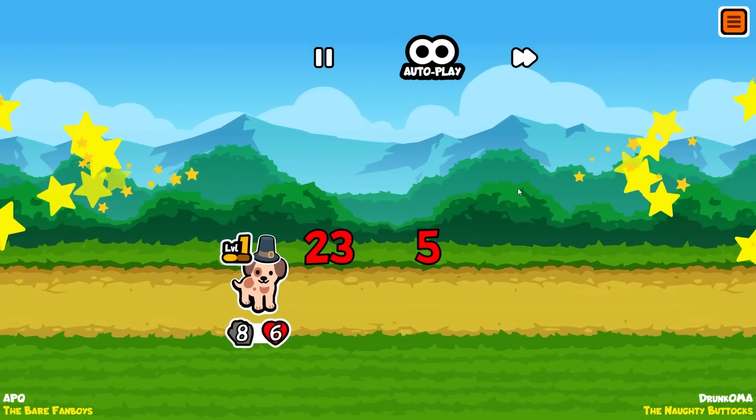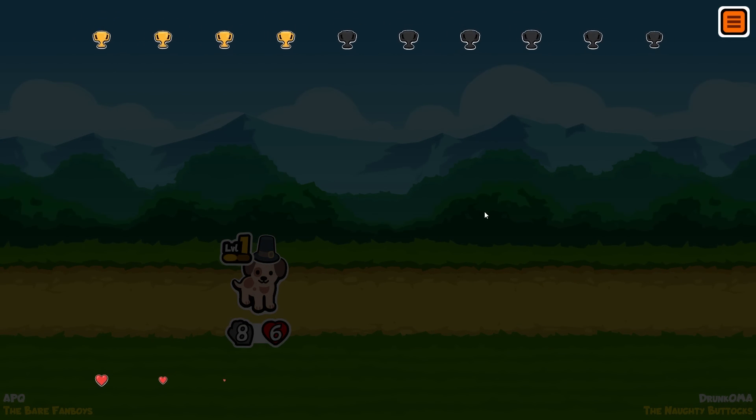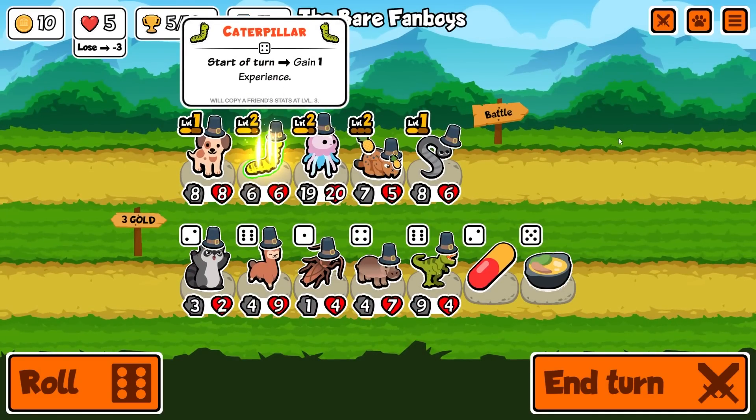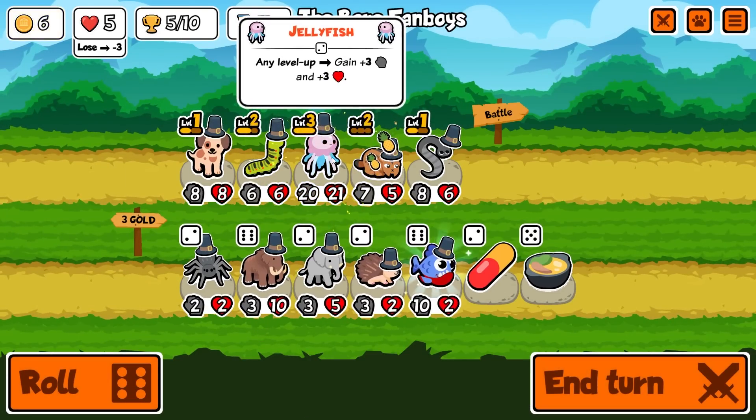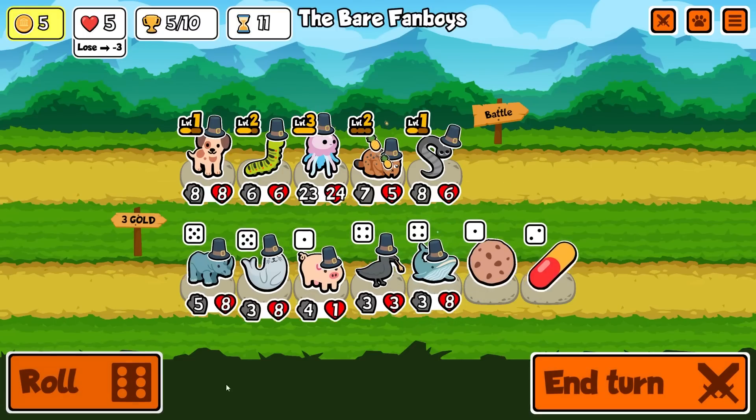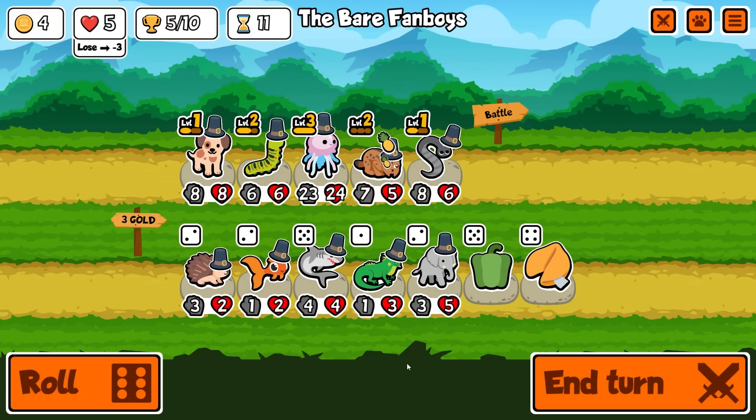This is horrible but I think we get a win here - yeah we do! Five trophies, halfway there, five more to go. There's a T-rex which would buff things. Level three jellyfish - nice! Can't go below two gold even though I really want a puppy.